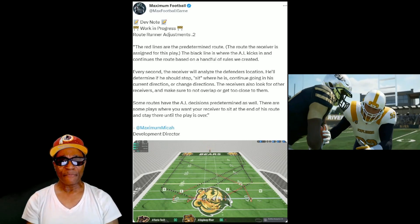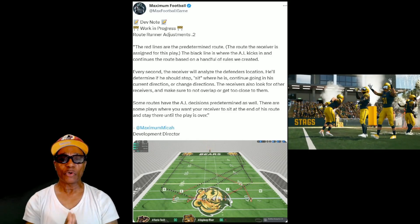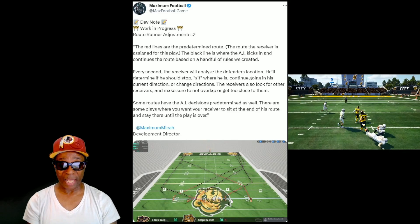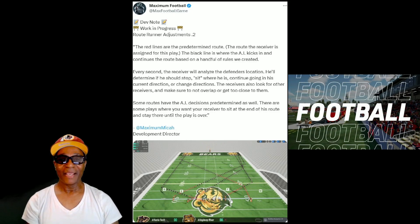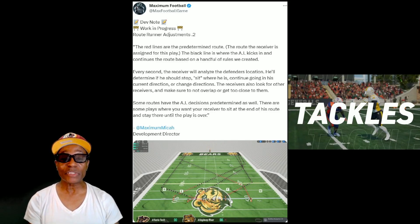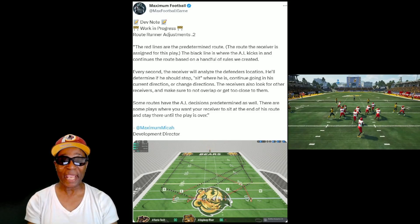If you look at the graphic right there, you see the four wide receivers. The red lines are the predetermined routes — the route the receiver is assigned for this play. The red routes on the graphic show where the receivers are assigned their routes. Now, the black line is where the AI kicks in and continues the route based on a handful of rules they created.